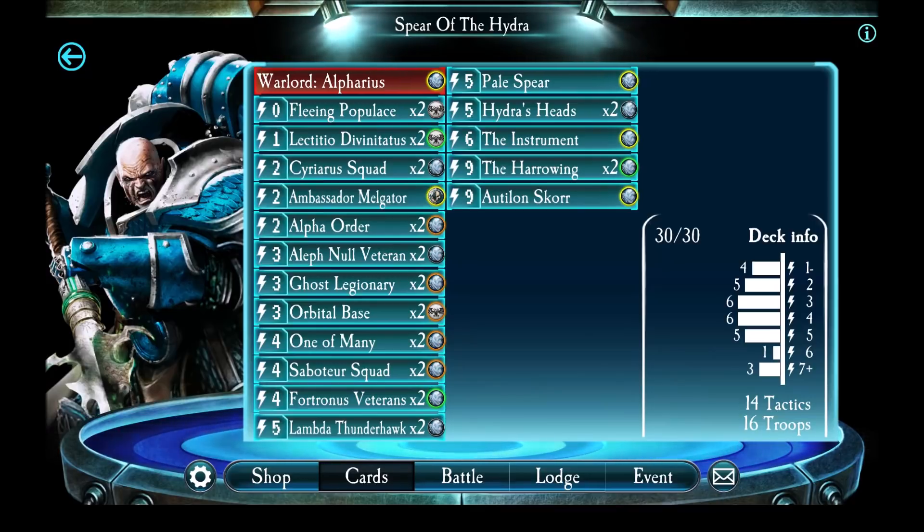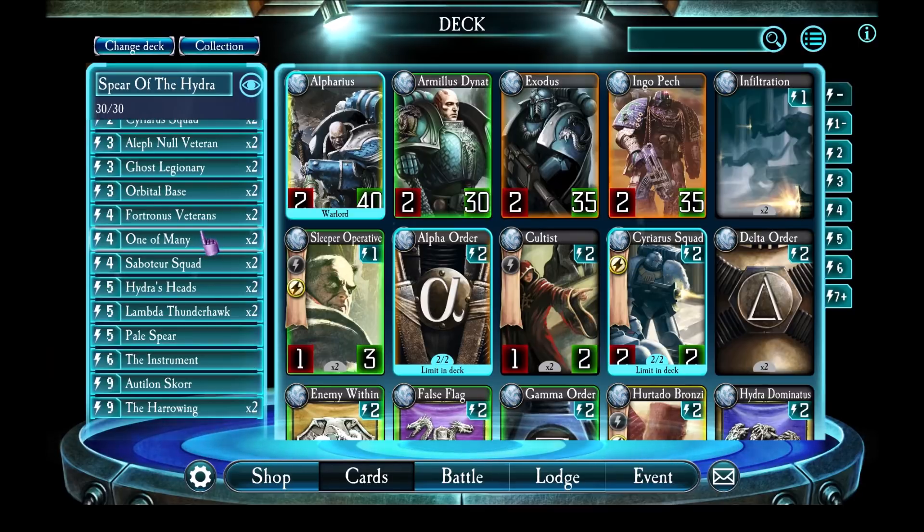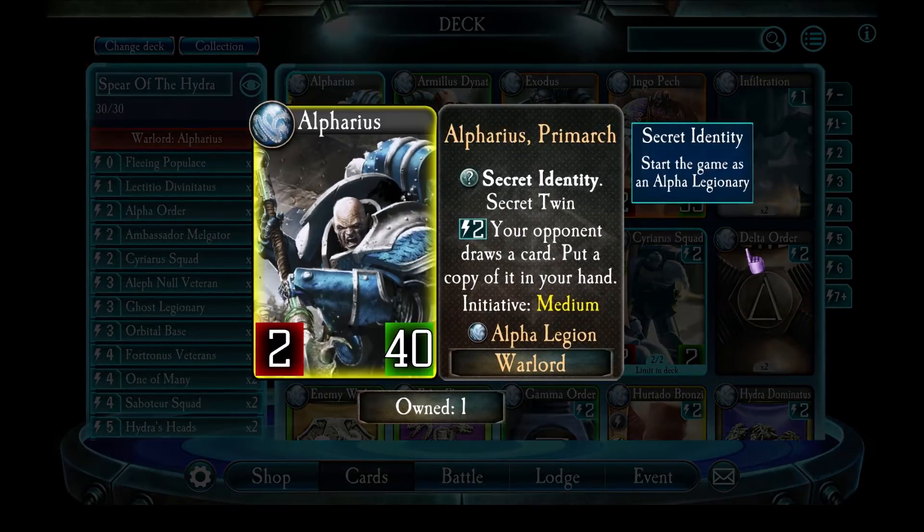So this deck is based around Alpharius first. After his nerf, Alpharius' ability was changed. It used to be one energy to make your enemy draw a card and copy it. Now it costs two energy, which makes his ability much trickier to activate. As a result, I've got many cards in my deck which do card draws for me and the enemy.